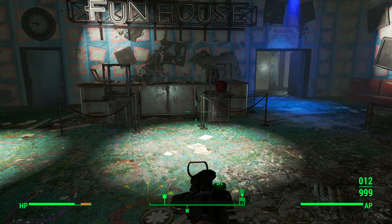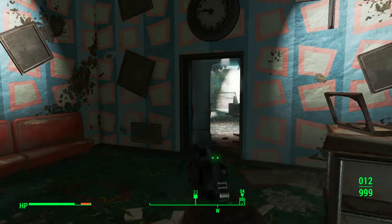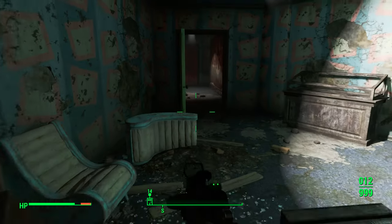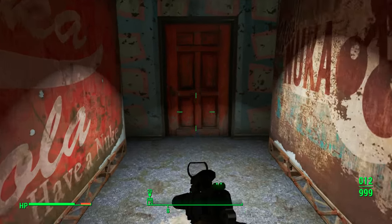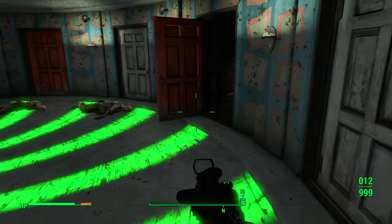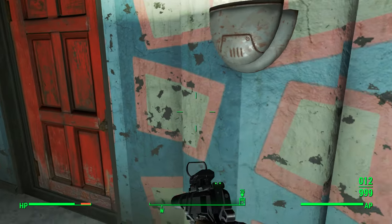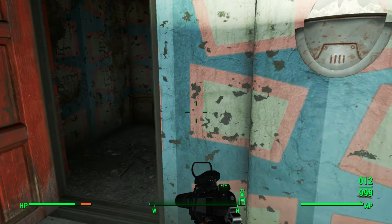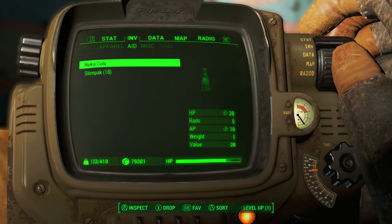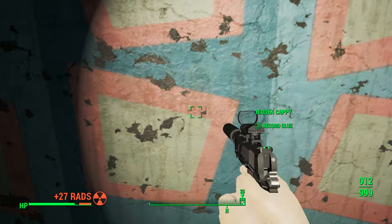The last one in Kitty Kingdom is in the Fun House. Just go right through it — go through that right door. Once you complete it, come back through the left door. When you complete the Fun House, you'll get to the spinning room. On this red exit door right here, open it up, and the Cappy is in there. You're going to get a ton of rads, so quickly grab it once you put on your Cappy glasses.